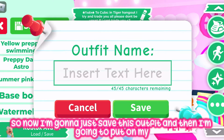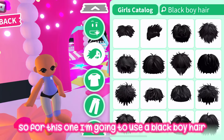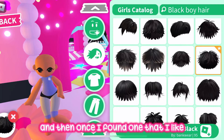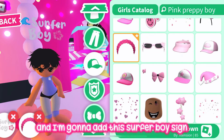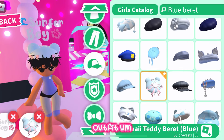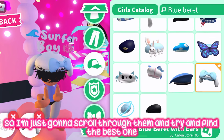I'm saving this outfit and then putting on my plain chibi outfit ready for the next fit, which is also going to be a boy fit. For this one I'm going to use a black boy hair. Once I find one I like, I'll go to the accessories section and search up 'pink preppy boy.' I'm adding this surfer boy sign which I think is really cute. I also want to find a type of beret to go with this outfit.